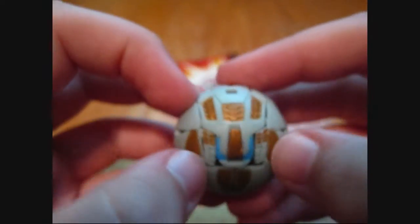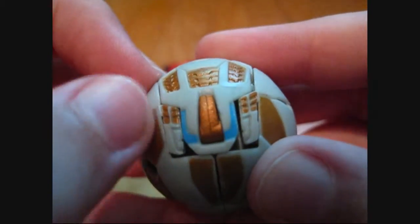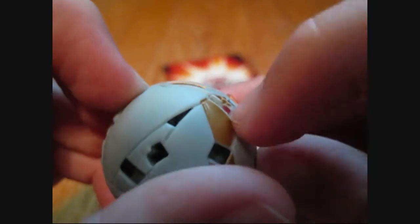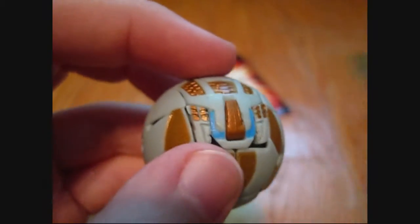This is what he looks like in his closed form. There's his two little small heads right there on both sides, and his horn. You can see the small head's eye poking up.